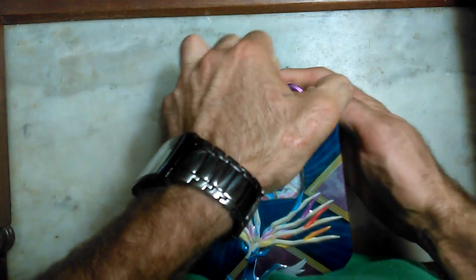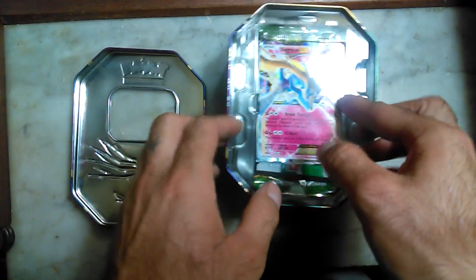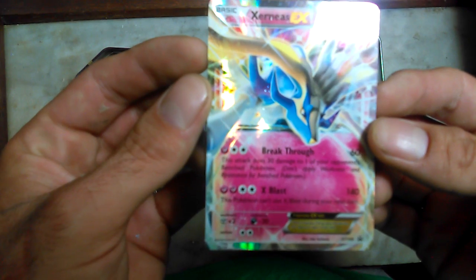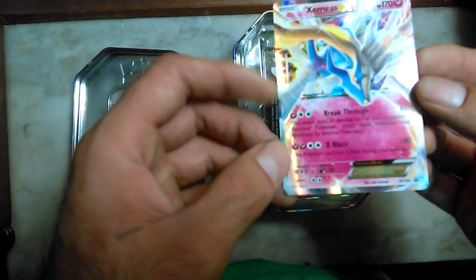Let's see what's in there. Right off the bat — Xerneas EX! First attack is Breakthrough — 30 damage to one of your opponent's benched Pokemon. X-Blast does 140 damage, but Pokemon can't use X-Blast after. It's got 170 health points. I think this will turn out to be a nice card.